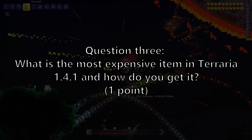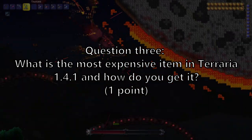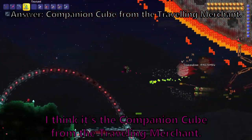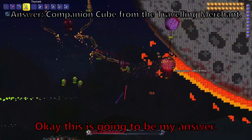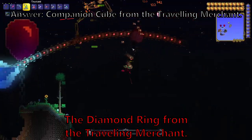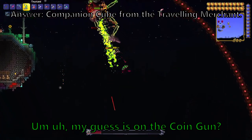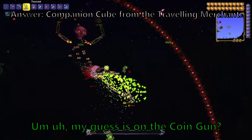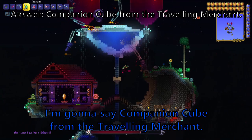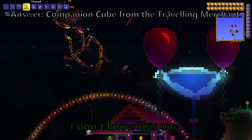Question 3. What is the most expensive item in Terraria 1.4.1, and how do you get it? For one point. I think it's the companion cube from the Traveling Merchant. The diamond ring from the Traveling Merchant. My guess is the coin gun, and you get it from the pirate invasion? I'm going to say companion cube from the Traveling Merchant. Companion cube? I don't know this one.